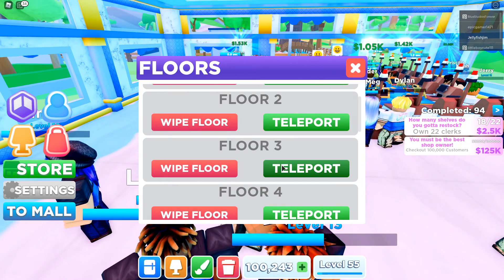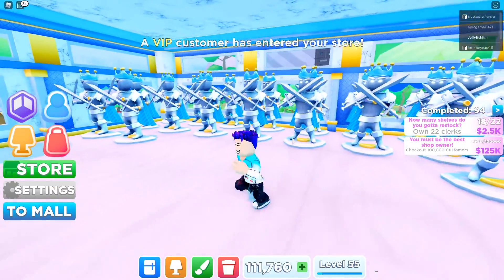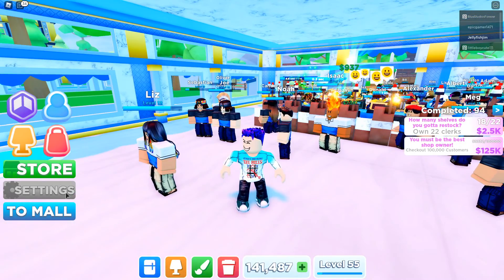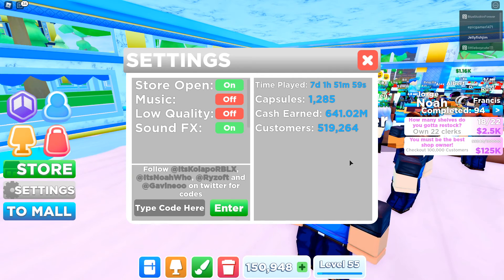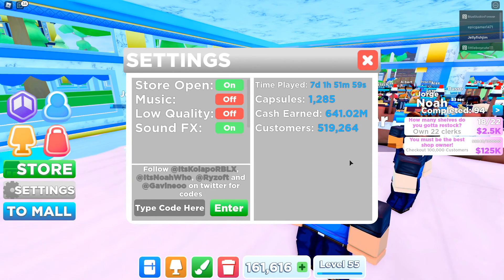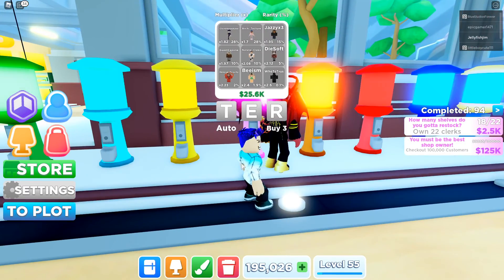There's also one more thing I want to show you guys. If we head to floor number three — boom! We have 20 Mr. Stairs locked. This cost me a stupid amount of money. Let's quickly check our stats: time played 7 days, 1 hour, 51 minutes and 59 seconds. I've opened 1,285 capsules, earned 641 million cash, served 519,000 customers, and we're level 55.